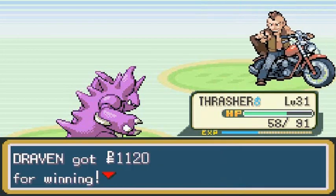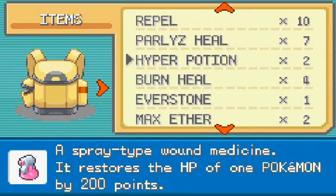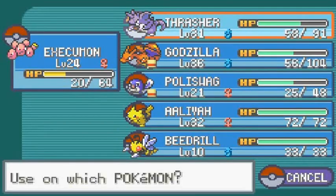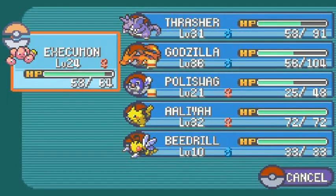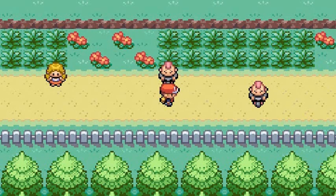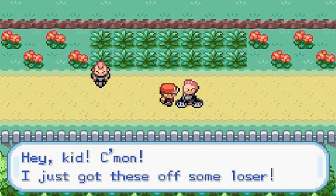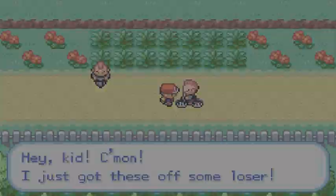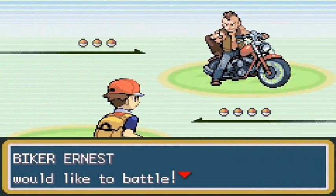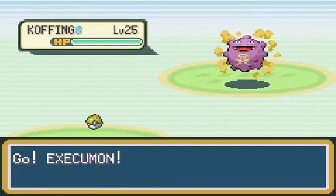I completely forgot to bring some extra items and it looks like we're not going to survive much if we keep this up. The next guy has plenty of Coughing and Wheezing so this guy is going to be tough. He's a stealer — took Pokemon off some loser. Biker Earnest is coming here wanting to battle and I'm going to go with Execumon.